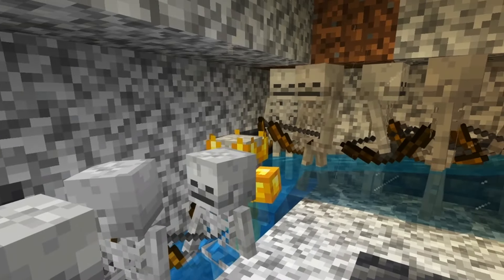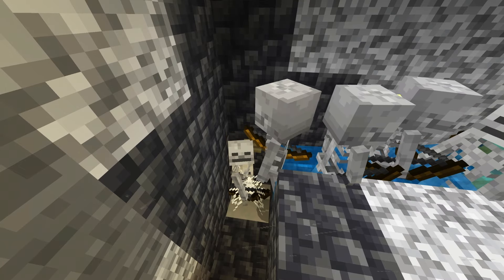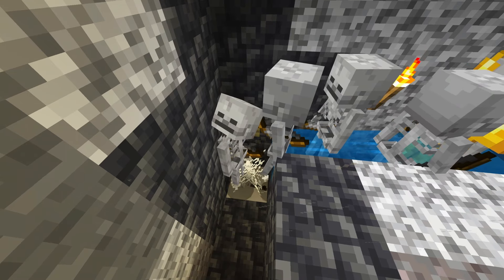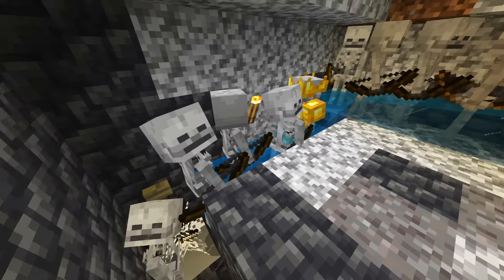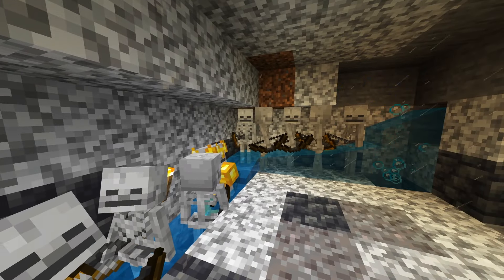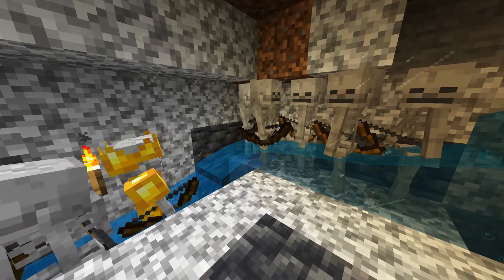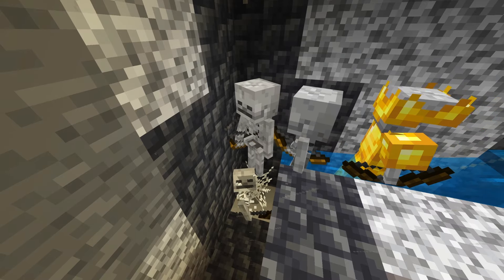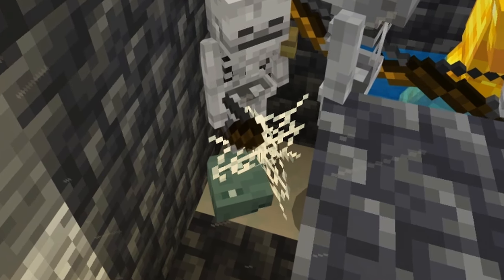The skeleton farm is working and set up so these guys convert into strays before they drop down. The cobweb and powdered snow make sure they convert over to strays just before they fall, so we get a supply of slowness arrows as well as skeletons with plenty of bones and all the accoutrements. There's glass between us and them so they're not shooting. Keep looking — just before they go down it should switch. There it goes, nice.